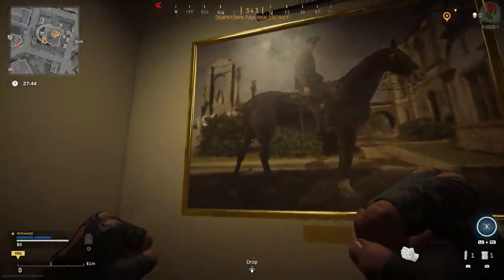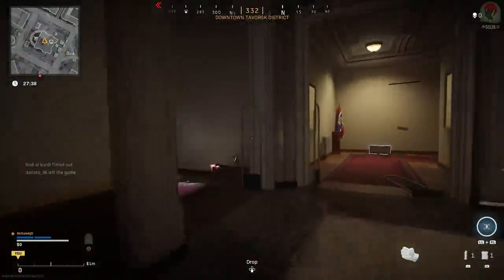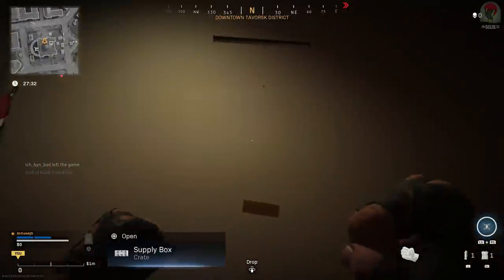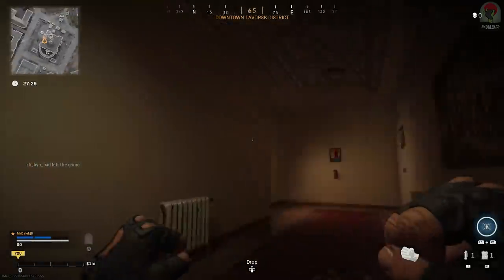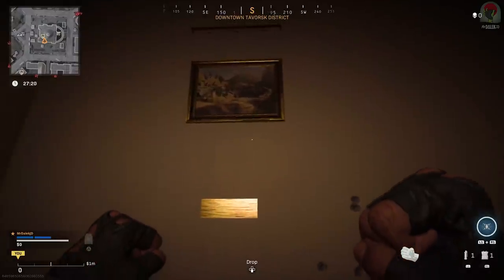Pay attention to the white building in the back of the horse painting - that's going to be very important to distinguish it. Running out and continuing straight down the hall taking a left, there's just another horror house painting. Coming out and taking a left, the first thing we see is a canvas with no painting on it, which will be important. Opposite is a painting of a white house, and next to it is a small painting of what looks like a pathway.